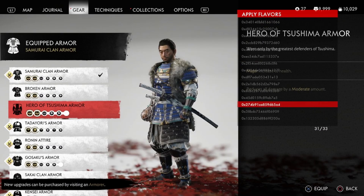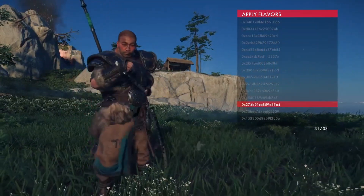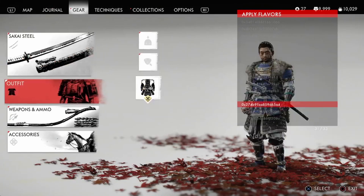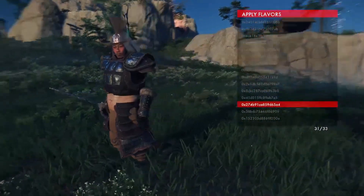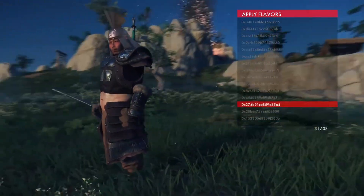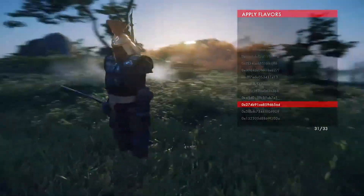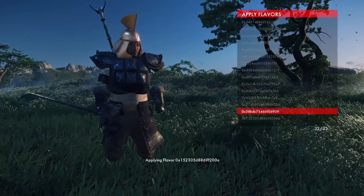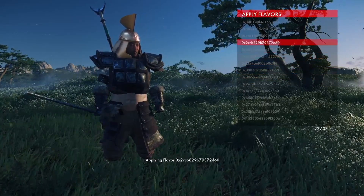Let's switch to Hero of Tsushima Armor and see what happens. Nothing in particular, although it does seem like the blade has disappeared now — sometimes you get unwanted things. Now if we change to Tidori's armor, we start manifesting some rather bizarre looks. It looks like his belt has disappeared, and his helmet has become something that's not actually in the game — like a totally different armor. Plus, his arms are gone. Maybe there's a way for us to put his arms back, but it doesn't necessarily work.